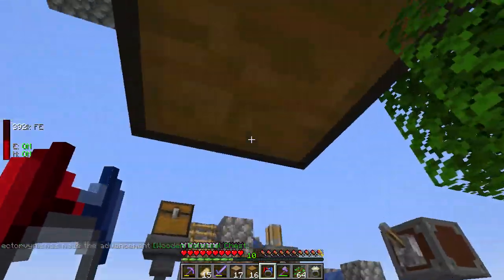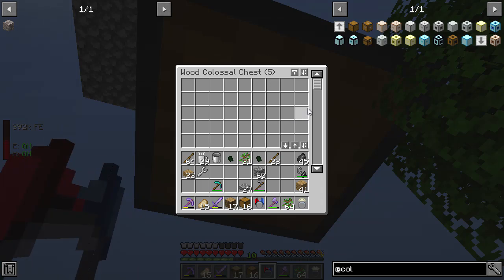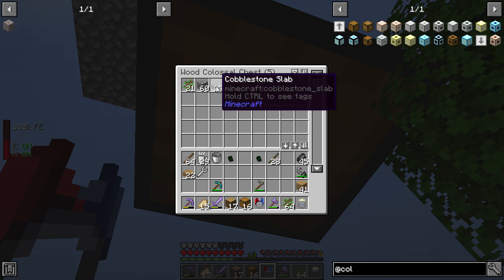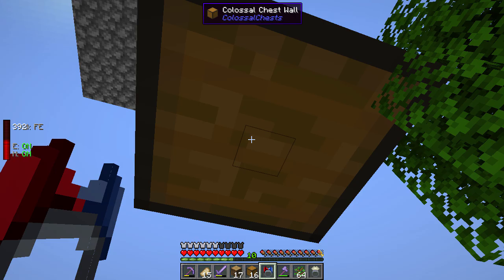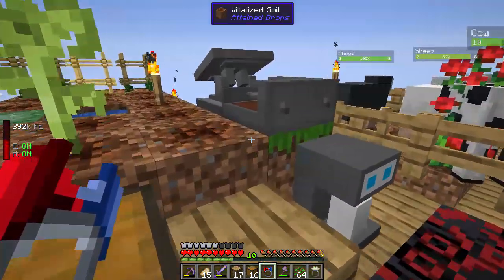Boom — we've got now a large wooden chest! So now this thing — can we open it from here? Yeah, we can, and we've got loads of stuff, so I should be able to just plump that in. It says five — I think that means it's five chests worth. That seems like a lot, that seems pretty big, which I'm happy about.